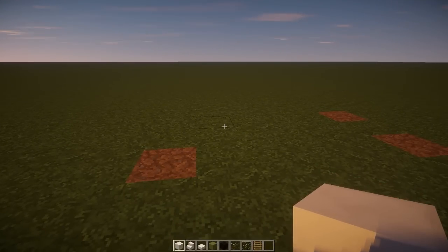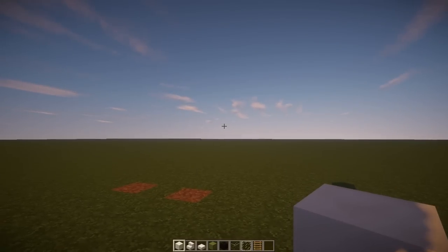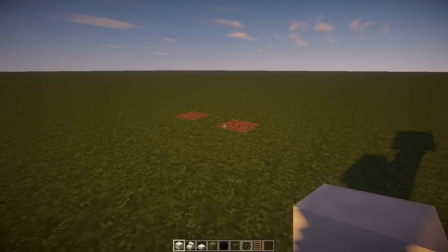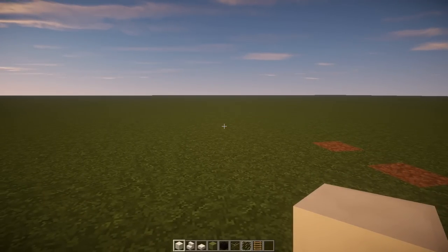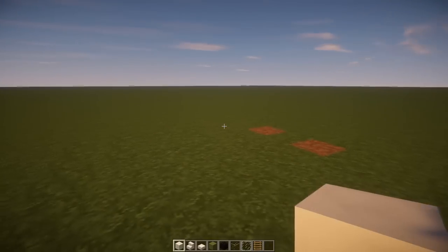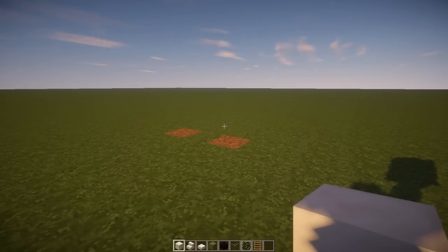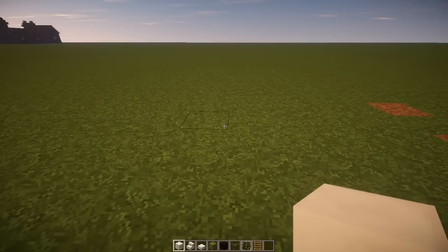Hello everybody, my name is Robo and welcome back to another build tutorial. Today we're not going to be building a house but a vehicle, so I guess you could call this a vehicle tutorial. Today we are going to be building a moving truck — basically the name says it all. It's a truck that you move a bunch of stuff to a different location. I'm sure all of us have used one before, so let's get started.